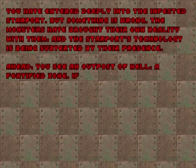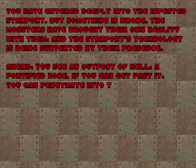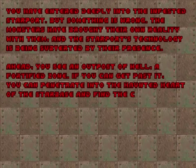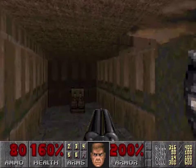Ahead, you see an outpost of hell — a fortified zone. If you can get past it, you can penetrate into the haunted heart of the starbase and find the controlling switch which holds Earth's population hostage. Do you like my announcer voice? I'll be using it for the rest of the playthrough — maybe. Or I won't remember.